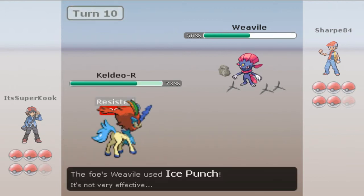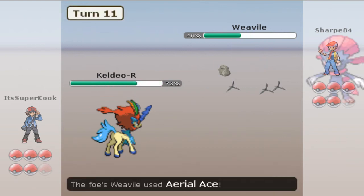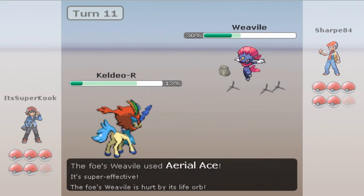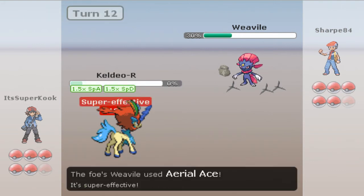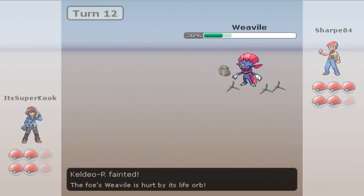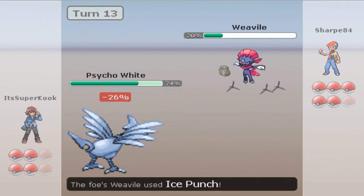I'm gonna switch into my Keldeo Resolution Form while he goes for an Ice Punch — cool beans, let's just set up a Calm Mind. But out of left field, he goes for an Aerial Ace. That 60 base power never-miss Aerial Ace — for some reason I didn't switch out, I don't know. Aerial Ace. Wow. My Keldeo died.